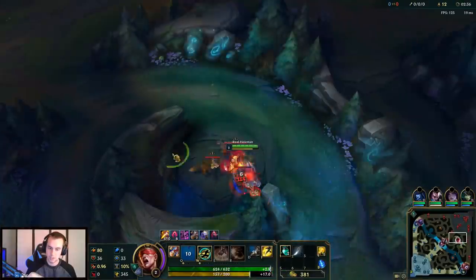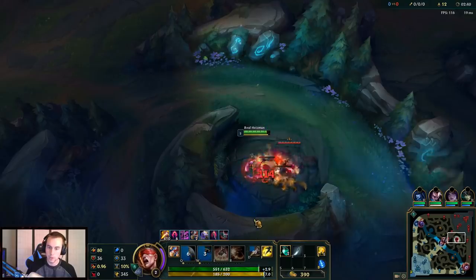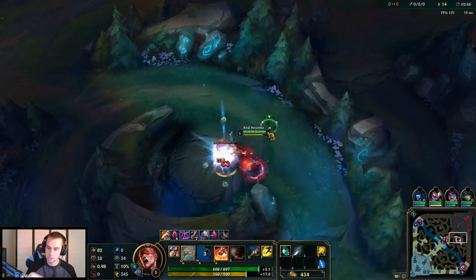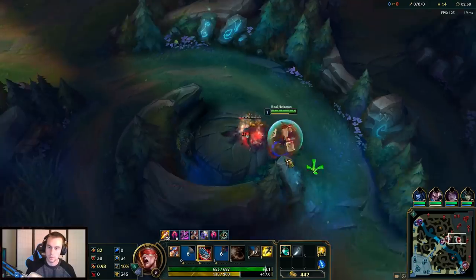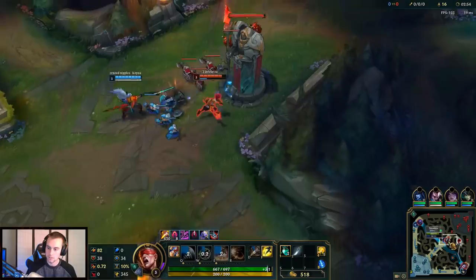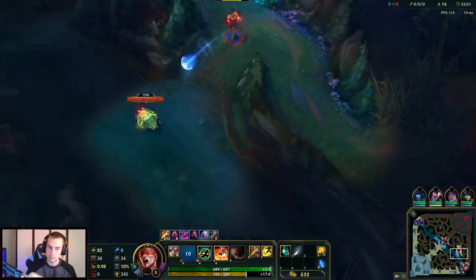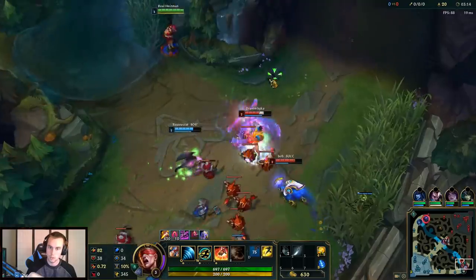There are two ways I could have played this — I could have anticipated it and killed him at my blue. But I don't mind just trading blue buffs in this situation and playing toward the bottom side of the map. When you vertical jungle, you basically commit to playing toward one side of the map. He doesn't know that I know, and he also doesn't know that I took his blue, so he's going to still get screwed from that. I'm going to take Scuttle next — down here. I'll wait for them to engage.